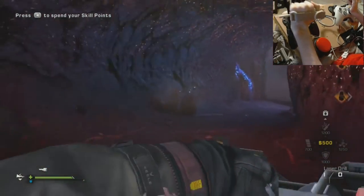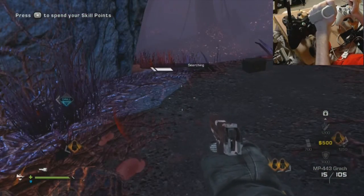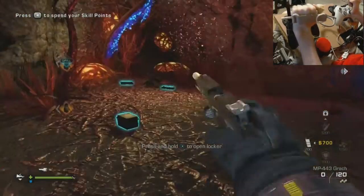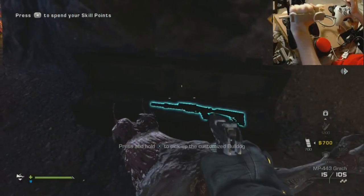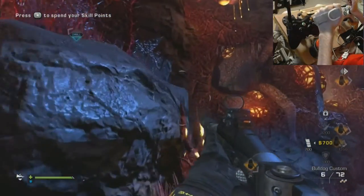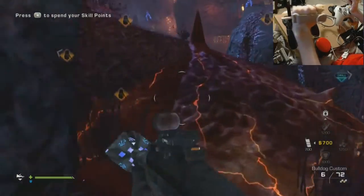Basically the very first thing I do is clear every single place where there is a rhino slash mammoth spawn. Don't even worry about these guys until you find the arc in this first area — it can be in any of these locations. I'm on solo so it's nice enough to only spawn one.